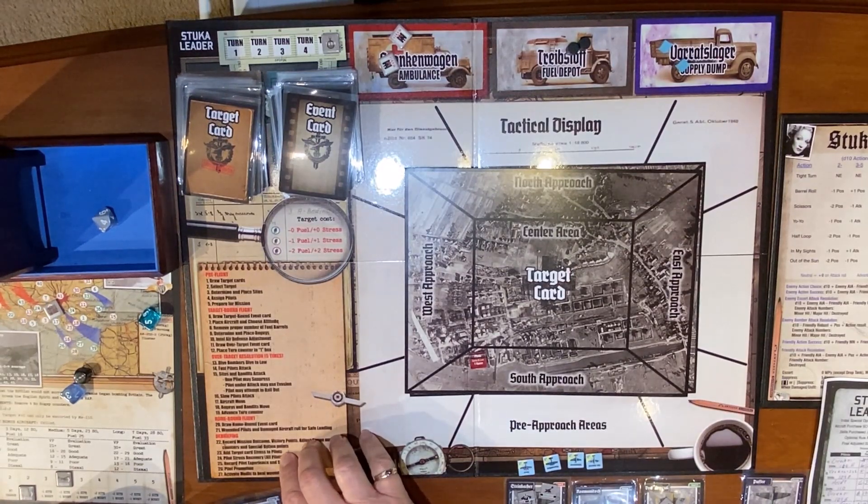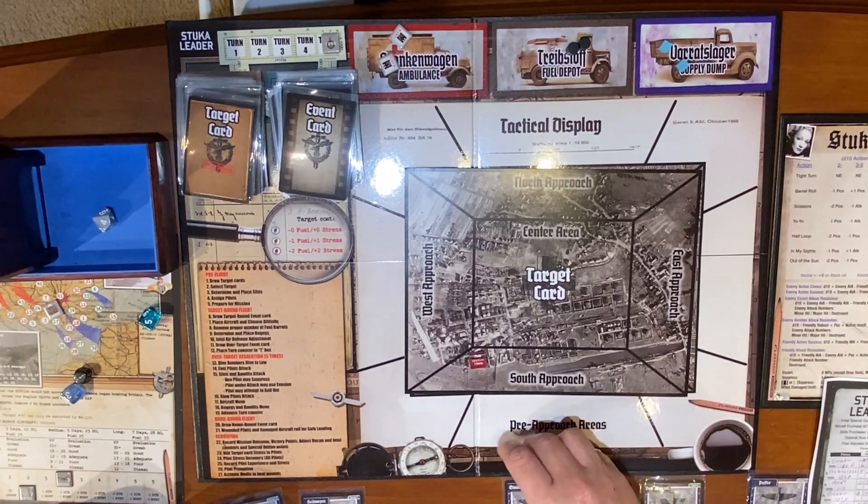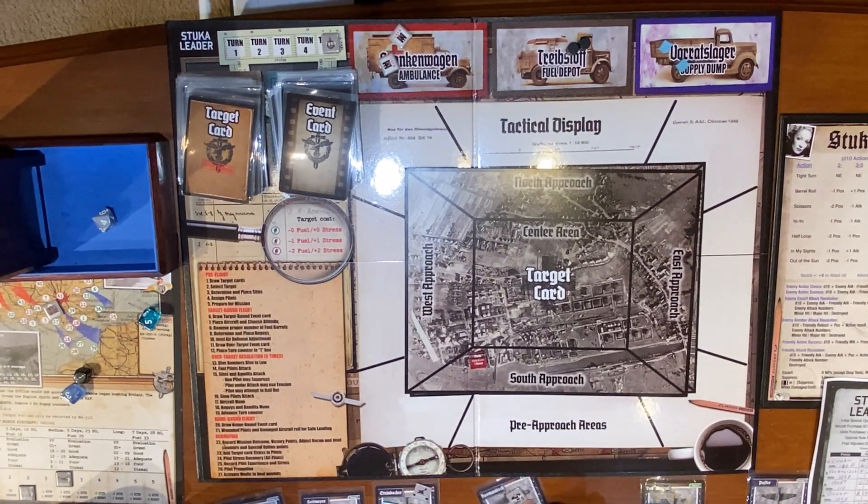Add target card stress to all pilots. Let's see: you go to three, you go to three, you go to three, and you go to four. Puffer's kill first. Pilot stress recovery: Rosmanich, Von Konzel, Steinbacher — his cool is one, so he goes back down to two. Rosmanich's cool is nothing so he stays at three. Von Konzel's is nothing, he stays at three. Hecht is nothing so he stays at four.